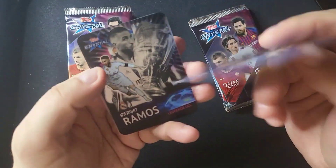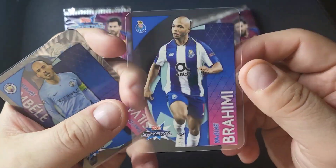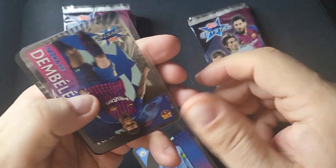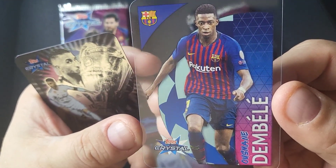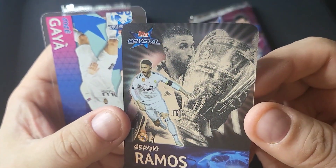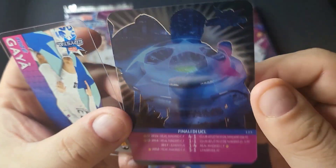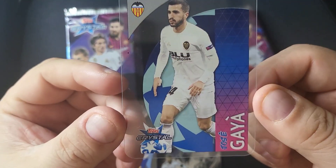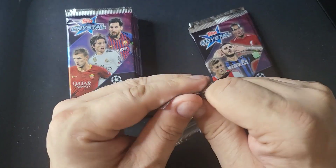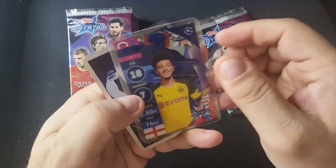These are produced by Topps, so of course they have the respect that comes with that. There's Brahimi, David Silva. Ousmane Dembele, and Sergio Ramos — that's a nice card, I like that one. Again, you've got your crystal on the back. Then Jose Gaya. I'd love to at least pull one Messi and one Mbappe, but we'll see what happens.